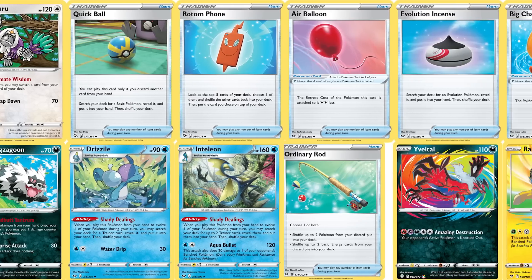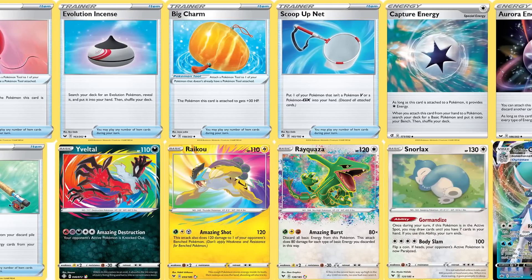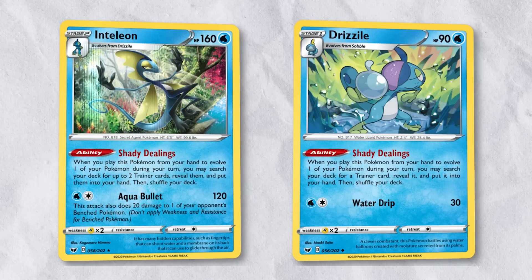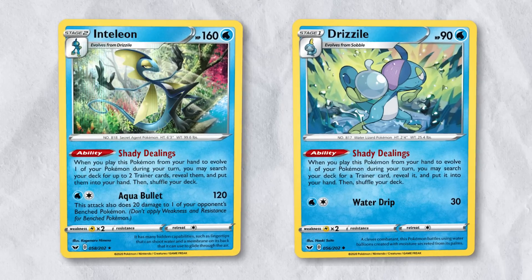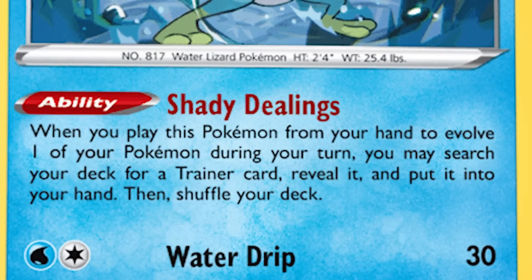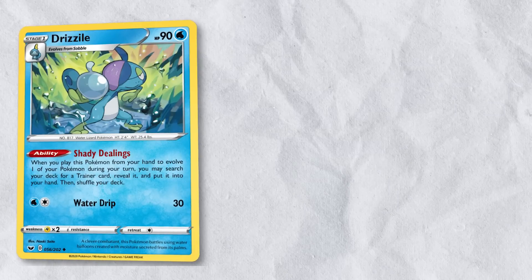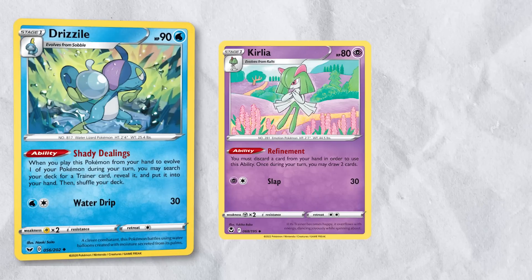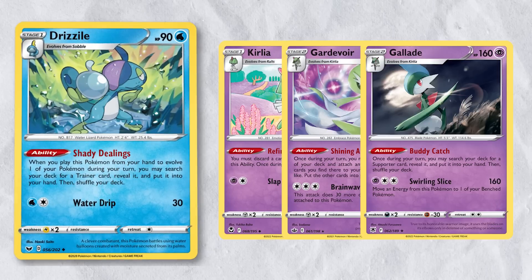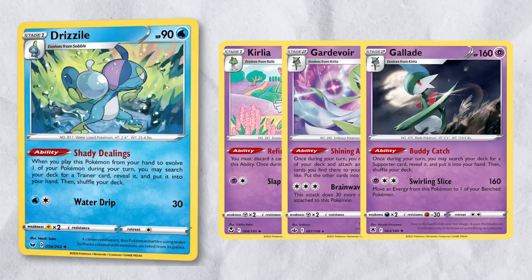Now let's cover some of the most relevant cards leaving standard format, and the best substitutes for them, if any. Drizzile and Inteleon have been invaluable for searching out specific trainer cards as you need them. These cards have been great for decks with combos and an array of situationally useful options. While we don't have an exact replacement for this evolution line, Curlia with Refinement, Gardevoir with Shining Arcana, and Gallade with Buddy Catch should be a great lineup to keep your deck running smoothly.